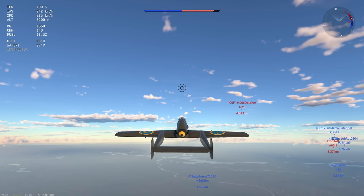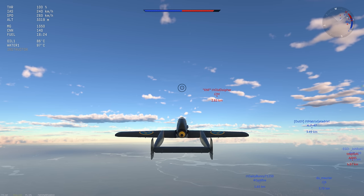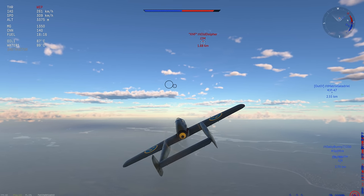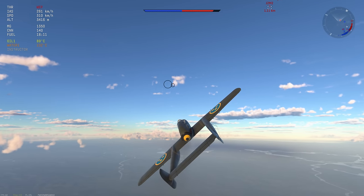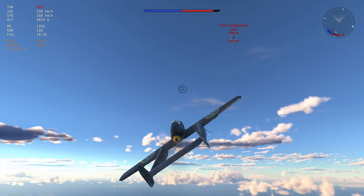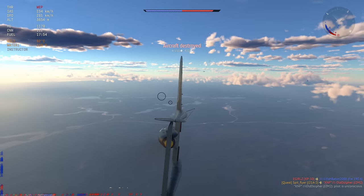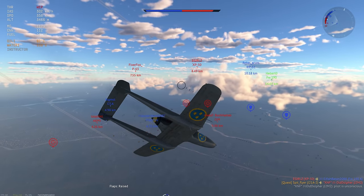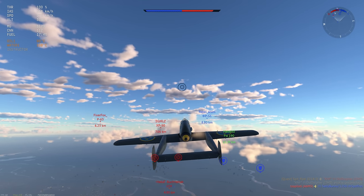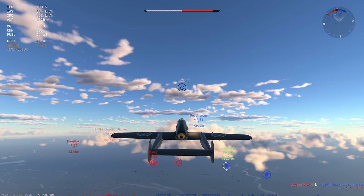Moving on to the next game — I'm not at an advantage here. This J2M can probably outturn and outrun me, but I'm going to try and force an overshoot to turn a disadvantage into an advantage, which is what this plane excels at. He's coming in pretty hot but going for a friendly, so I go for a pitch maneuver. It's quite risky and I don't lead it nearly well enough, but I manage to get the snipe with the 20 mils — the absolute ace you can pull with this plane.